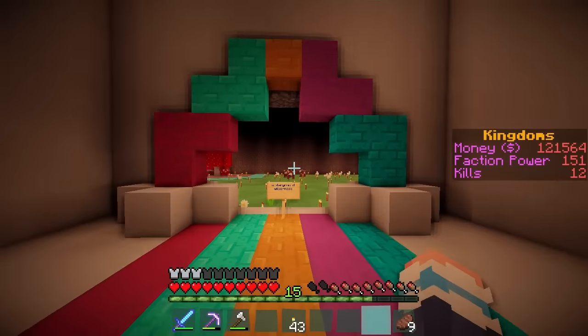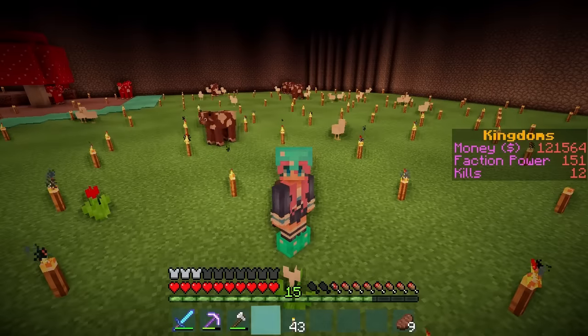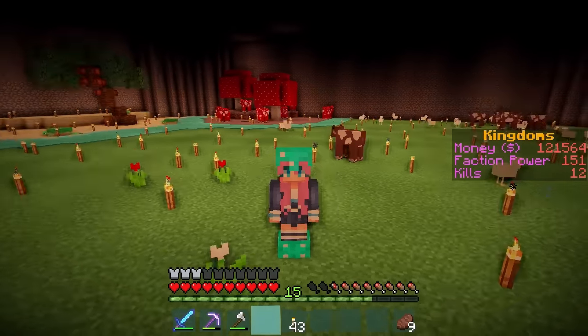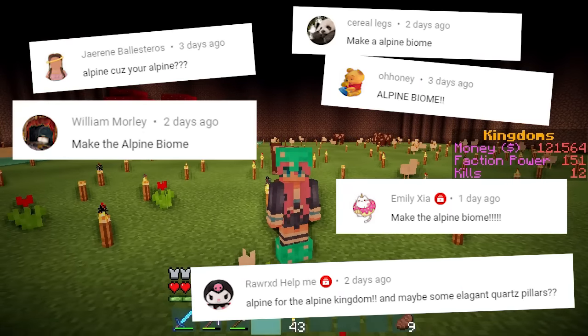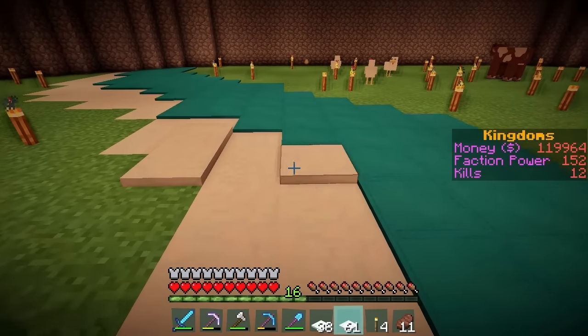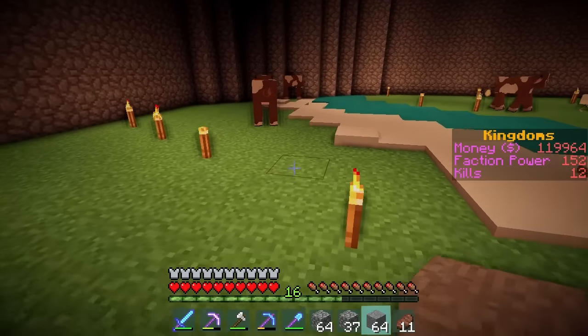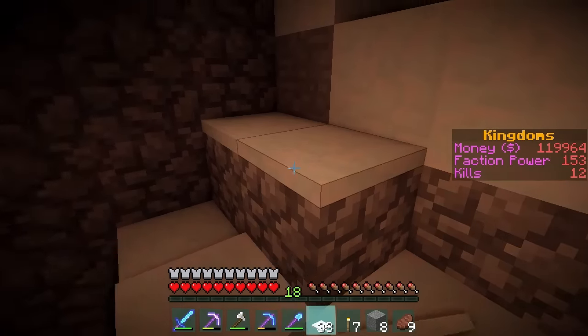I think it's done! We will now move on to the underground wilderness! Last time I asked you guys to suggest some biomes that you wanted to see in here, and I can't believe I didn't think of this sooner — you guys suggested the alpine biome! So I've put the river around the alpine island, now I'm just gonna cover this in snow, and I'm also gonna build a little mountain there!